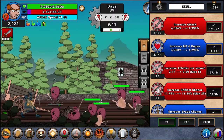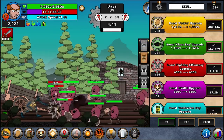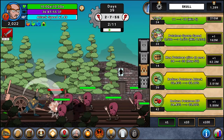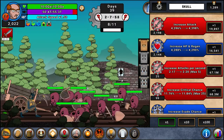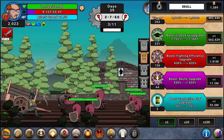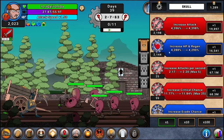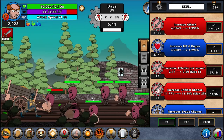For skulls, you earn them whenever you die or when you complete a full run — beating 100 waves or 200 waves depending on the difficulty. You're going to have a lot of very significant upgrades in this section. One of the most important categories is the potatoes one, since you can affect how fast they spawn and how many spawn at once. Be careful with auto-invest — it spends everything at the same time, so sometimes you have to manually upgrade certain things to catch up and not fall behind.